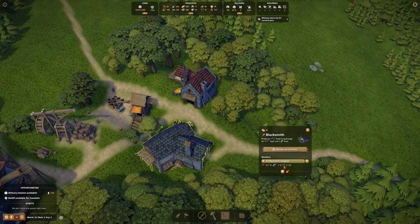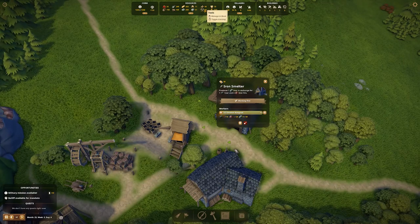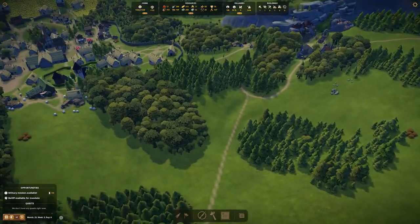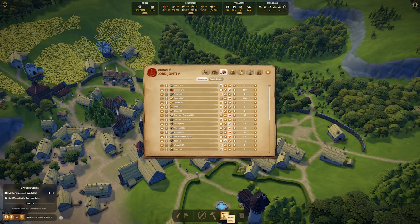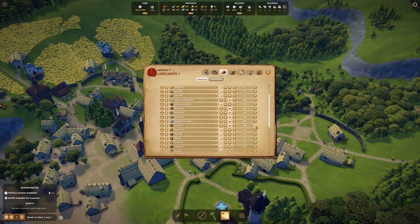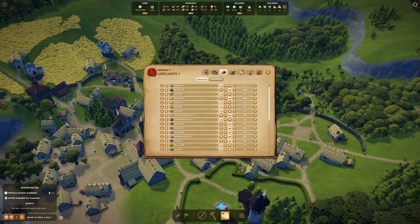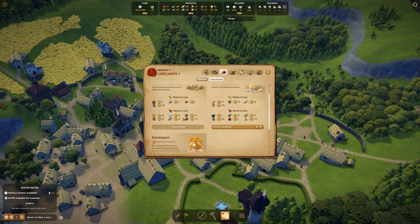The blacksmith is missing raw material — it's missing iron, that's fine. The iron smelter now exists. He's made tools out of the iron we had and will now start generating actual iron bars. So at this point we can re-evaluate trade because we're definitely buying things we don't need to anymore. We can actually start selling tools when we have surplus — we normally do 50 so we'll continue doing the same, selling anything over 50.